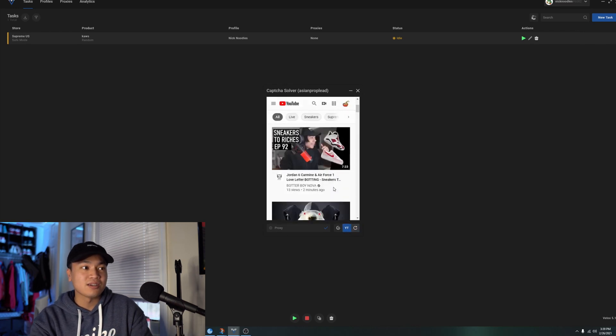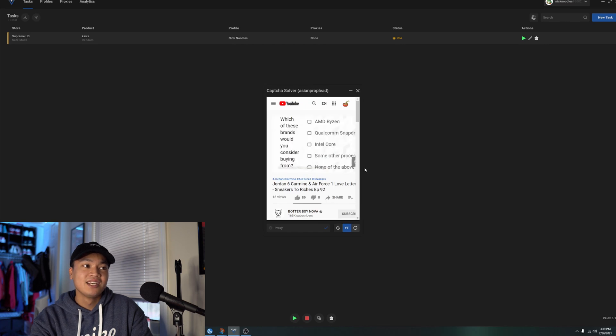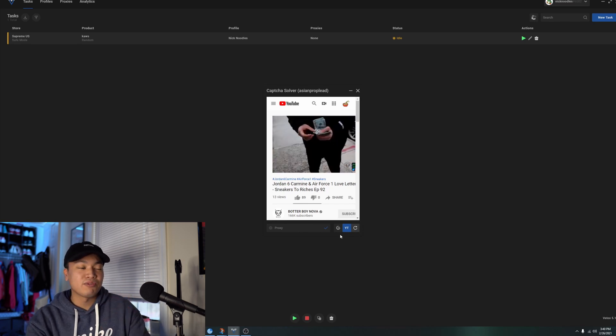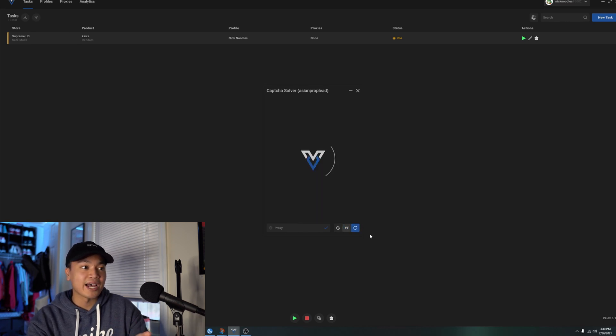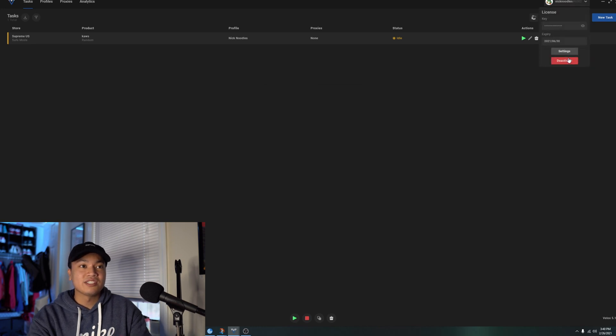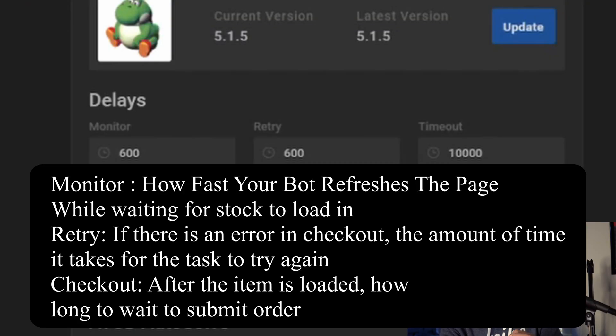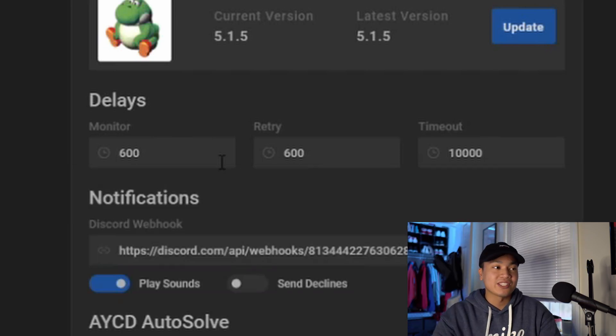For color, leave it blank. For category, pick shoes. Select your profile and proxies — I'll use localhost. That's pretty much the task setup. You can put a timer on it but I'd just manually start it. In the captcha window in Velox, hit 'add account' and sign into your Gmail. About 20 to 30 minutes before the release, open your captcha solver and watch some YouTube videos to generate activity — it helps you get one-click status. When it's time for the release, pause the video and switch back to captcha solving mode.